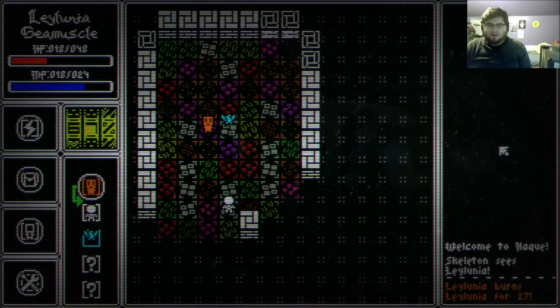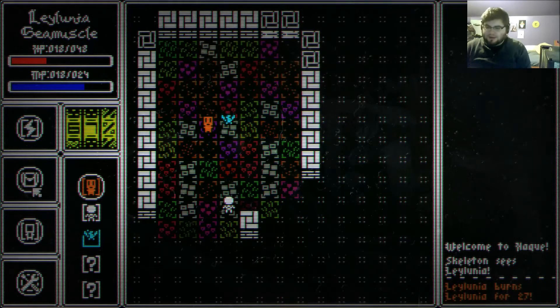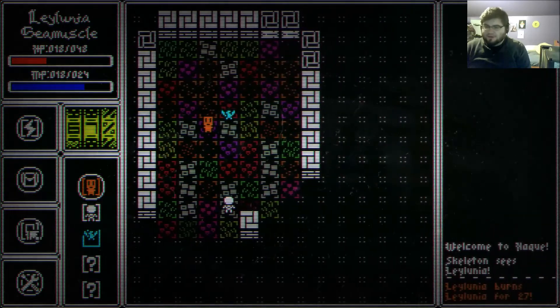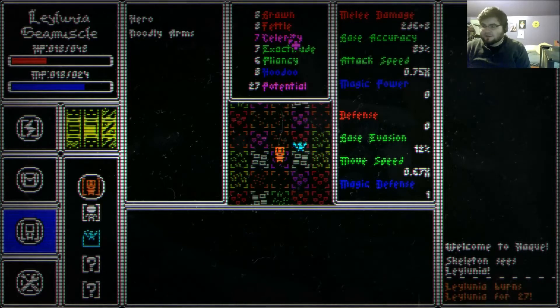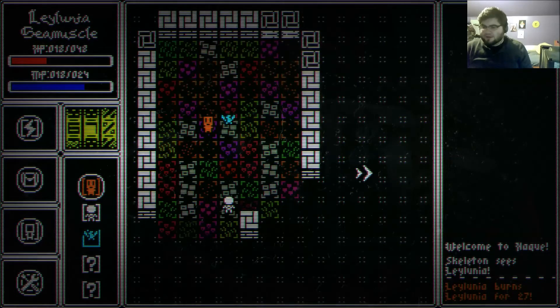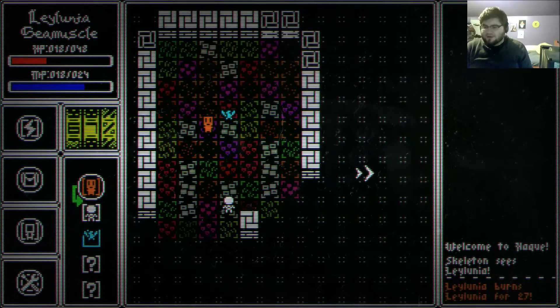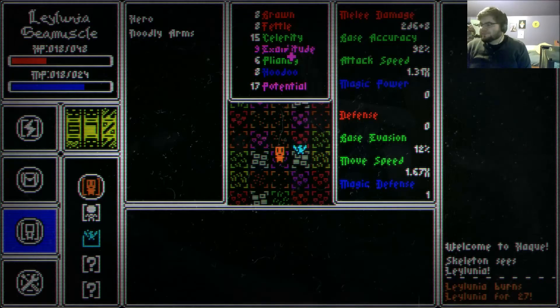That yellow arrow shows you your place in line if you move. You can have your turn come up sooner if you increase your celerity. Let's pump a good amount of points into celerity — let's go up to 15 and then try that same thing again. Now I am faster — I will get my move again before my bird gets to move again.